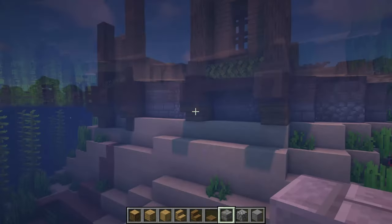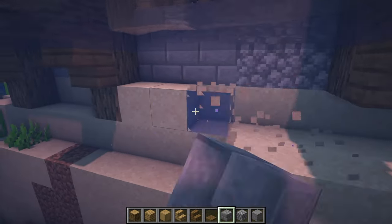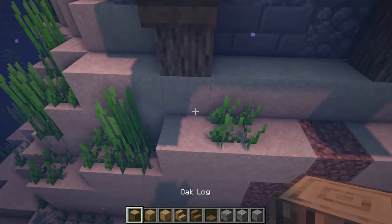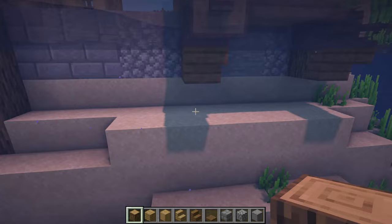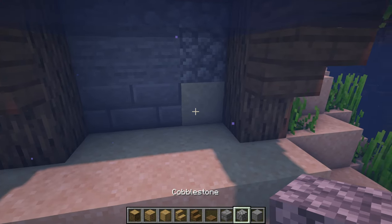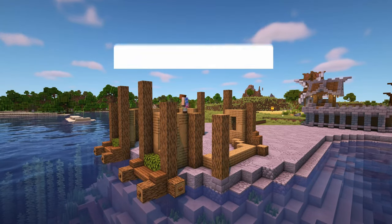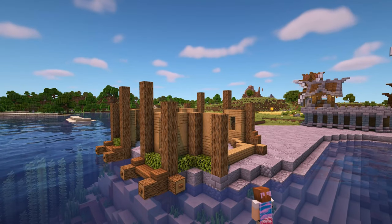Under the water where the logs are, I've just removed some of the sand going across. Then I'm replacing the sand in between the logs with some mixed stone blocks and adding a few extra logs below what we already have so they look a bit more like supports. This next section is exactly the same as what we did on the other side, so fill in the corner here and add the oak leaves and extra oak logs at the bottom for a bit more detail.